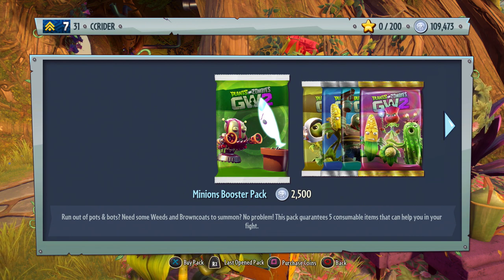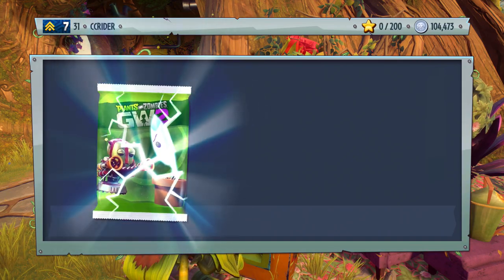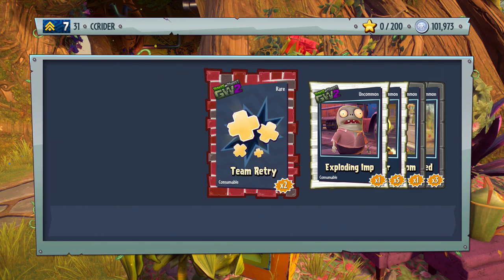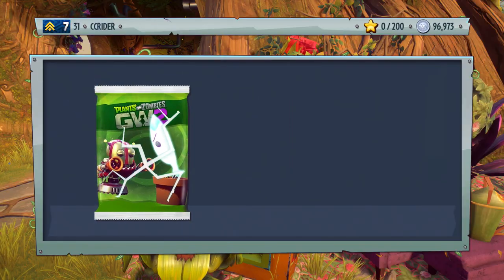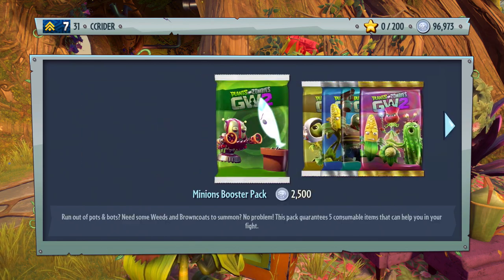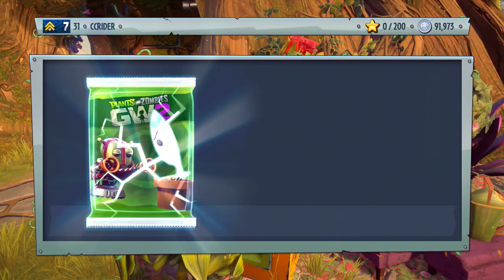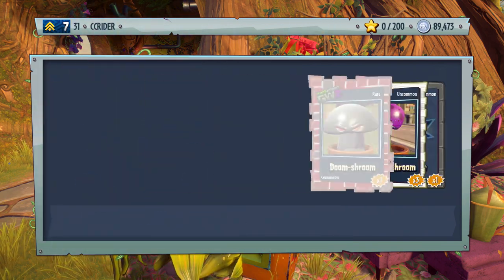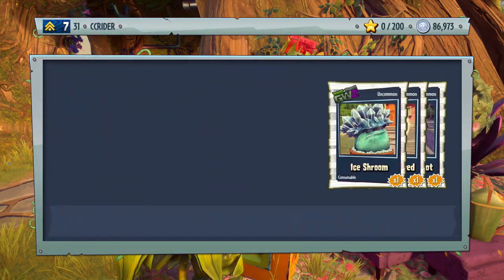We have 109,000 coins to spend on Minions Booster Packs since I'm really fresh out. We got three legendary classes — I'm gonna skip through these pretty quickly because they're just minions, nothing incredibly special. We can't get legendaries from these, only consumables — though Team Retries are possible. We tried so hard and we got really lucky — three legendaries in one video, no matter what you're doing, is really cool and really awesome. That was about 40 Minions Booster Packs, which should hopefully be helpful now.